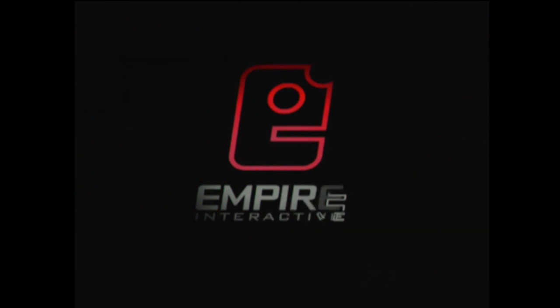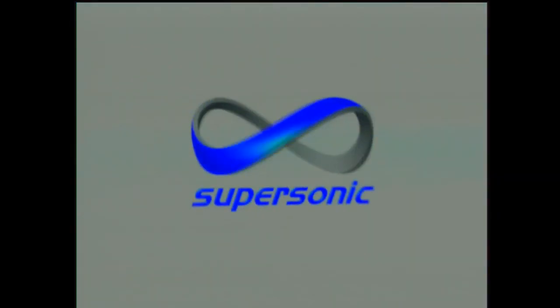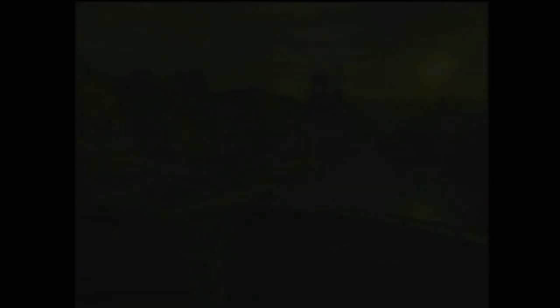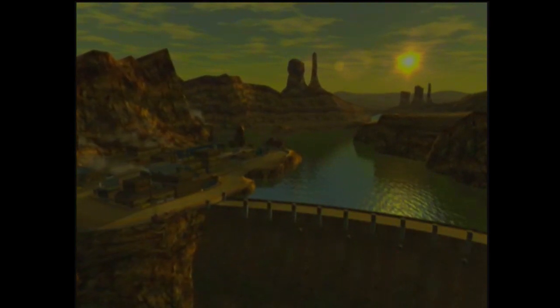Welcome back to another episode of Let's Play 1001 Games. I'm your host, Gaming Jay. And today we're hopping into a more modern classic. We're going to be checking out on both the Xbox and PS2. The game is called Mashed. And it is a top-down combat racing game. Once we get past the, like, seventh title screen. How many title screens are there? Jesus. Okay, here's the opening cinematic of Mashed.